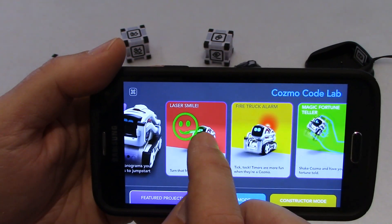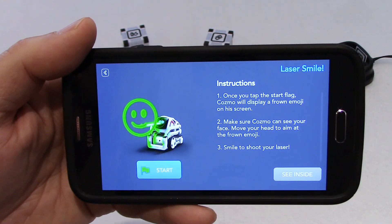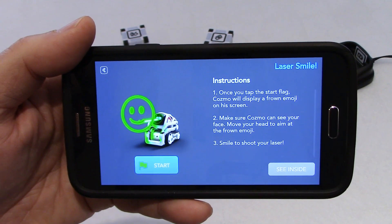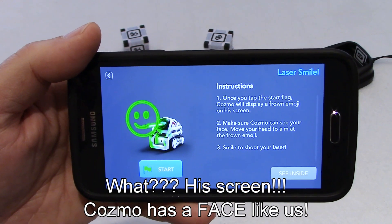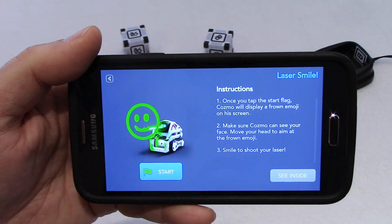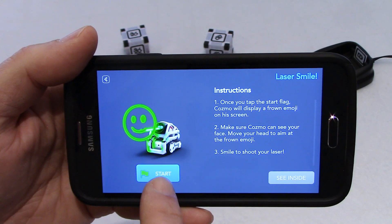So what are we supposed to do? Instructions: once you tap the start flag, Cosmo will display a frown emoji on his screen. Make sure Cosmo can see your face. Move your head to aim at the frown emoji. Smile to shoot your laser. I see!